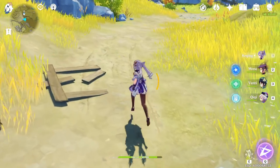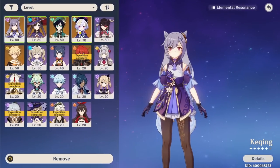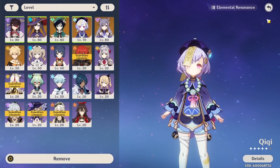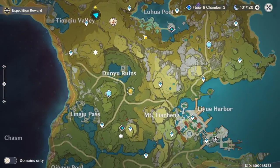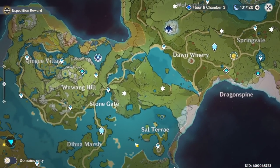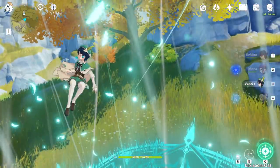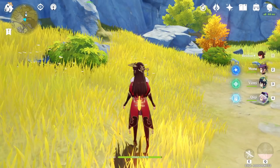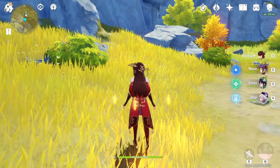So make sure that whenever you're just exploring, you should be making a team specifically for exploration. If you look at my team, it has multiple sources of exploration utility. I have Qiqi, who shows me where stuff unique to Liyue is on the map. I have Venti who covers me going vertical. I have Mona who covers me going over water. And then Beidou is a claymore user, so she can mine ores — Cor Lapis, whatever's in the world. So my main team is actually a very good team for exploration.